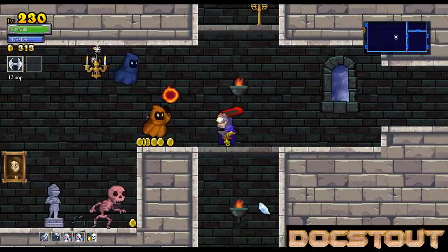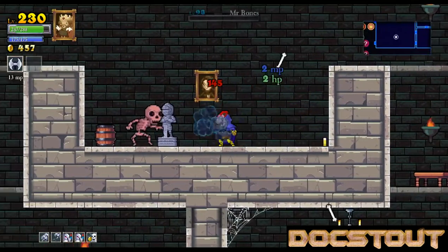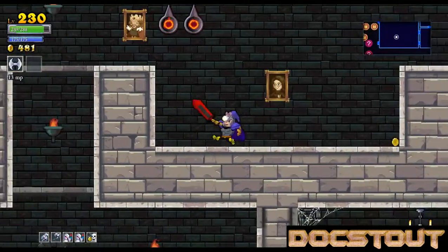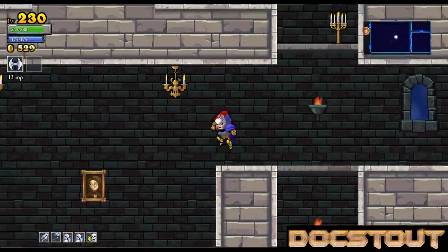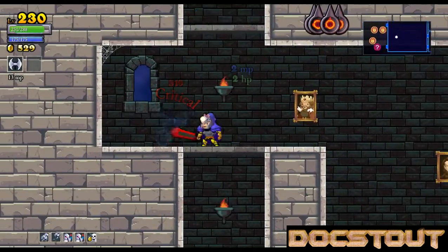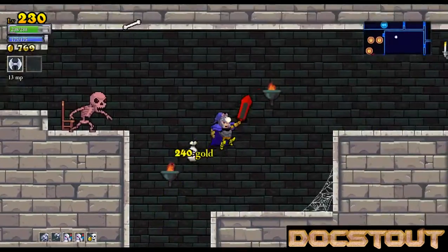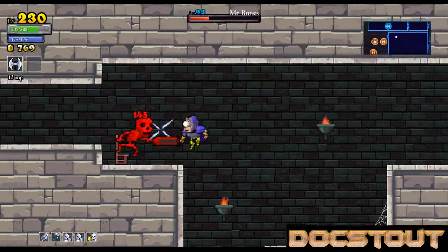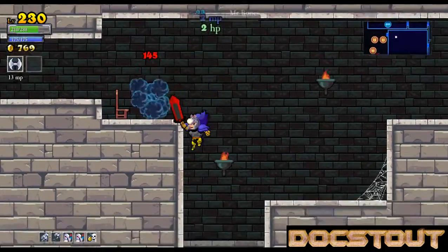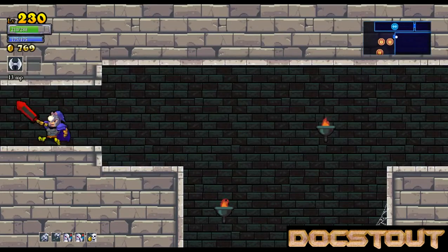They're coming at me from all sides. Those are real paintings. Got another Flame Lock up there — deal with him. Wow, there are a lot of chests in the next room. Looks like there's two chests over here. I'm guessing it's going to be a boss room.